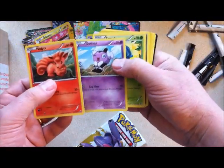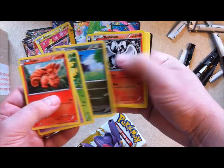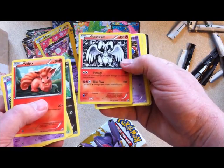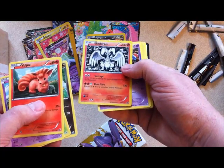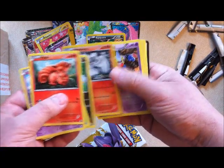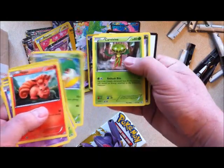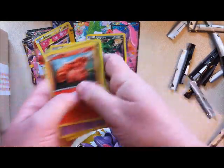Vulpix, Gothita, Tangela, Dino, Reshiram — now that's kind of cool. Got a silver finish around the edge of the foil on it — it's a nice effect. Toxicroak, Stunfisk, Servine, Carnivine, and Altaria.